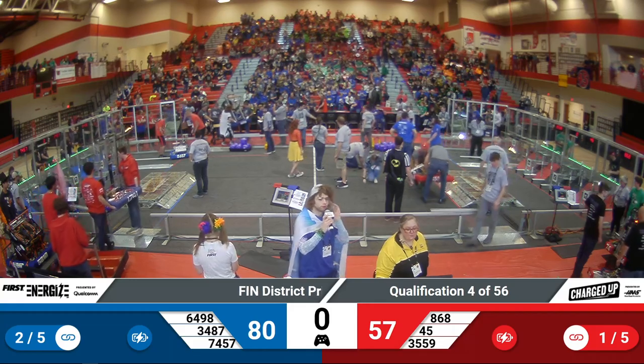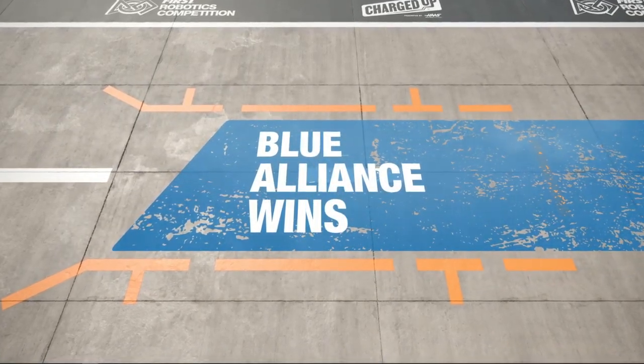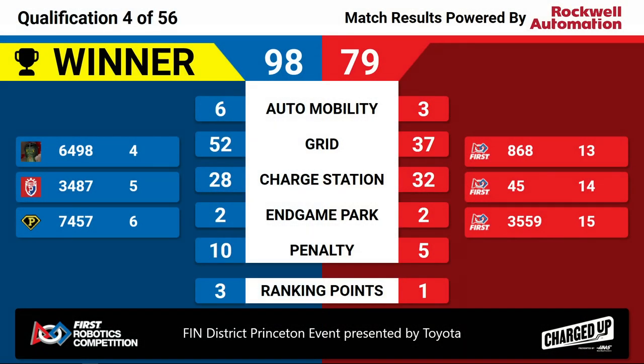And our scores for qualification match number four: the winner is the Blue Alliance, winning 98 to 71. Congratulations to the Blue Alliance of 64, 98, 34, 87, and 74-57, winning quals match number four here at the Finn District Princeton event, presented by Toyota.